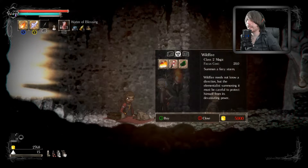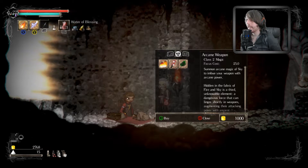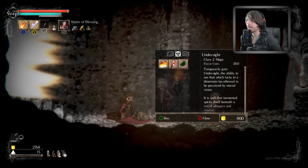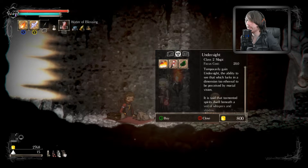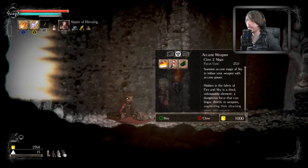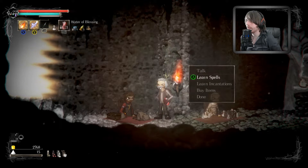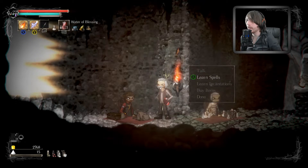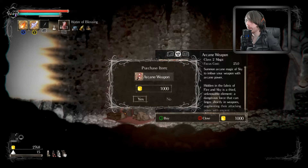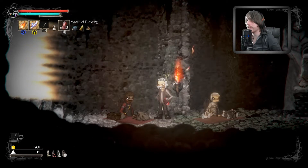What's an incantation? It costs gold. 'Arcane weapon: summon arcane magic of sky to be your weapon with arcane power.' And undersight: 'temporarily gain the ability to see that which lurks in a dimension too ethereal to be perceived by mortal vision.' Arcane weapon sounds cool. Let's get arcane incantation — yes, we learned it! That is awesome, that's what I was waiting for.